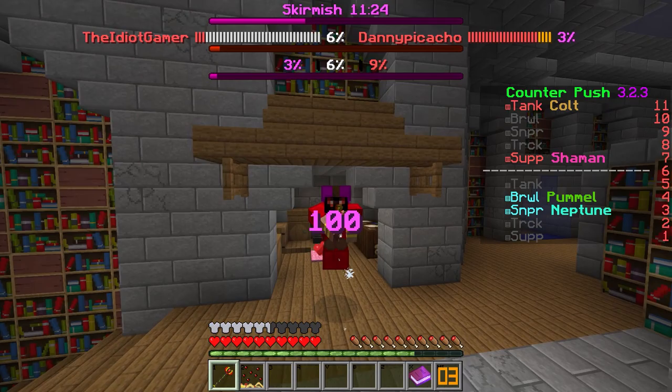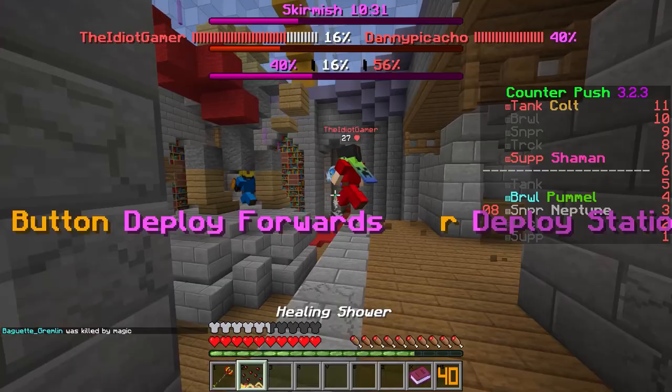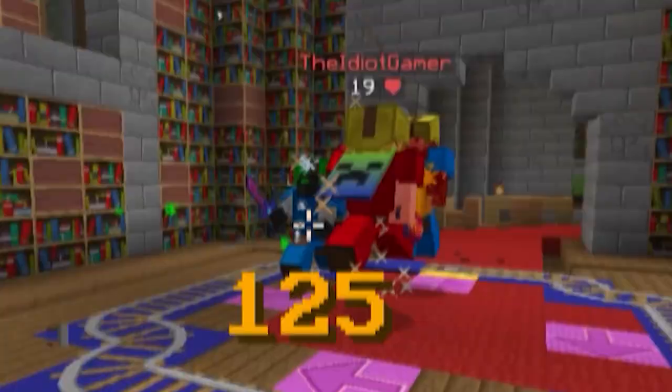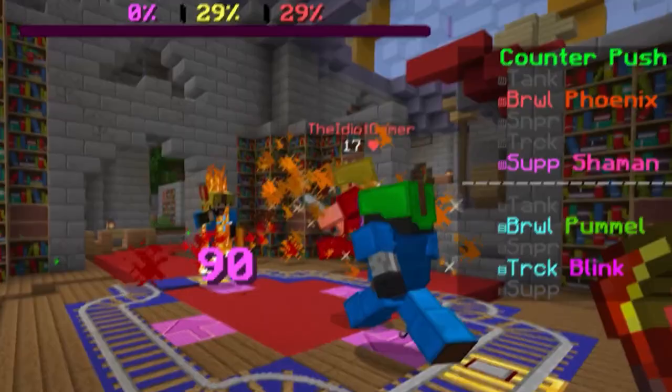Right-clicking will turn your beam into your team color, which means it is on. While it is on, it heals teammates and damages enemies. The healing shower gives you mana and can either be sent forwards or placed stationary, and it heals yourself and allies. Your final provides strength, speed, resistance, and instant health to a single teammate for 8 seconds.